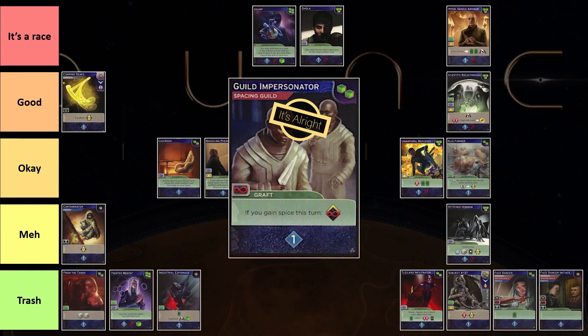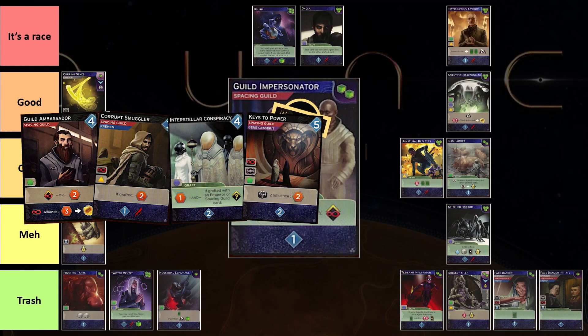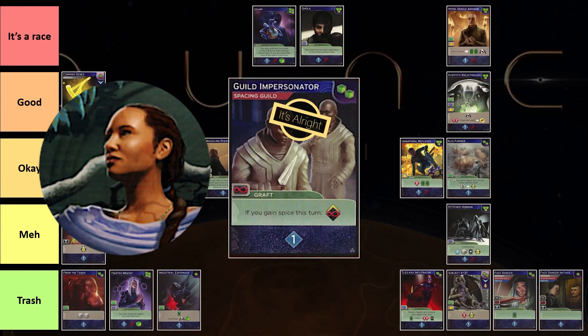Next on the list is Guild Impersonator. Guild Impersonator: if you gain a Spice this turn, you can get a Spacing Bump, and you also have a Spacing Excess. Either way, when you're playing this card, you'll probably get a Spacing Influence — which is alright. The kicker is that if you are Elysia, this card becomes insane. If you're playing Elysia, this is like an S-tier card — you can always get this card off and get a Spacing Bump. It works well with other Spacing Cards that give you a benefit. However, I've seen many times when people buy this card and just reveal it. That's why it only sits in the okay tier, but if you're playing Elysia, this card is very, very good — buy it.